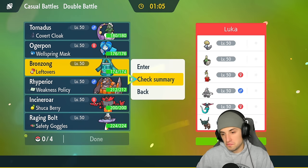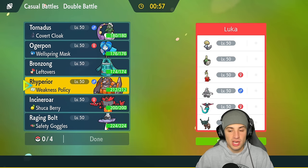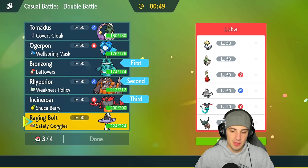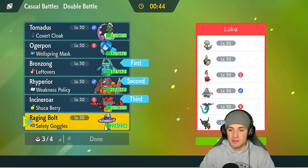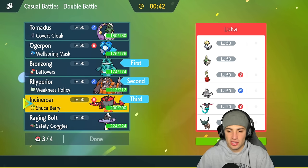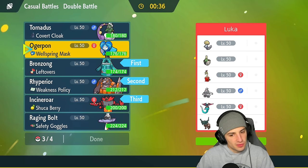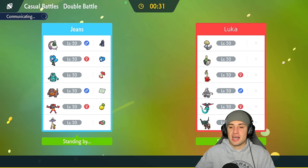I could go Bronzong turn one — it has a solid Fairy Tera type to dodge any ghost moves coming in. I'm going to go Bronzong alongside Ryperior, bringing Incineroar in the back end, and last but not least Raging Bolt for first-turn priority. The only problem is they have a few Pokemon that just soak up electric moves, so I think Ogrepond would be a little bit better. I'm going to go Ogrepond — let's lock it in.